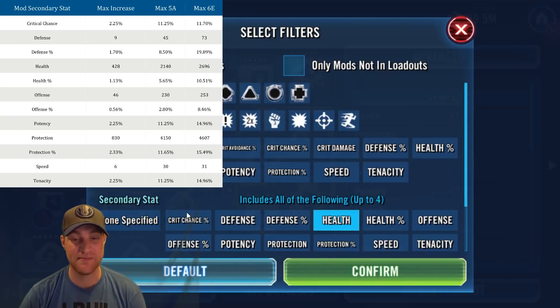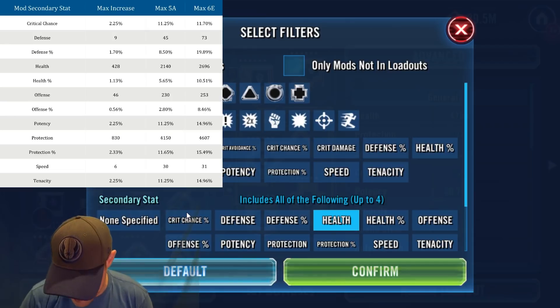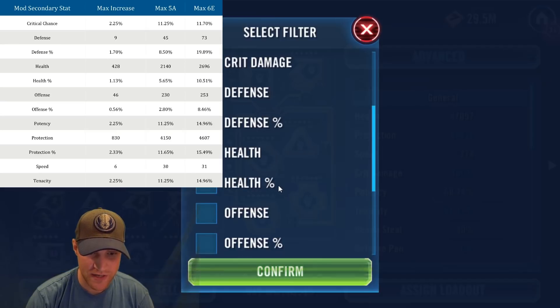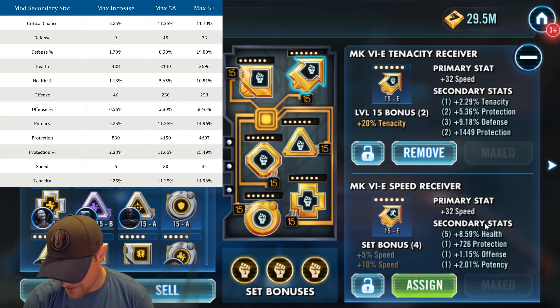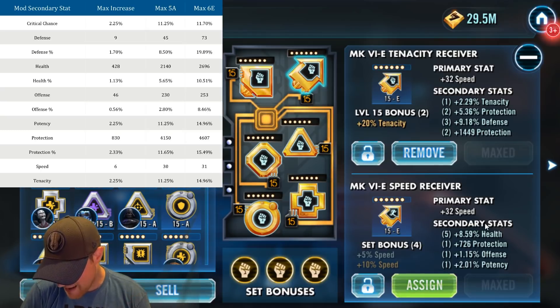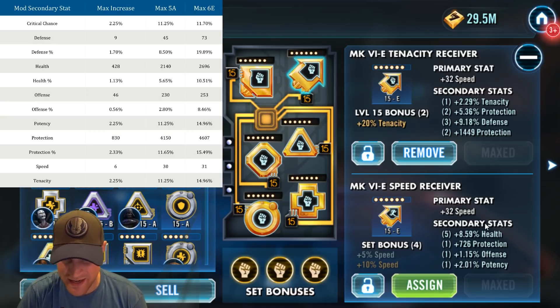Now let's look at health percentage. I actually do this quite a bit — sometimes I'll see a mod without great speed and check what other secondary stats are good, like for a tank character. Sorting by health percentage, Grandmaster Yoda's arrow mod has 8.59% health. The max for a 5-dot is 5.65% and for six dots is 10.51%. So 8.59% is quite a bit higher than the 5-dot max — I'm about halfway to the maximum of 10.51%.